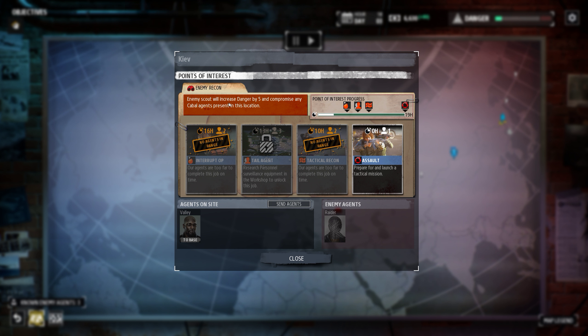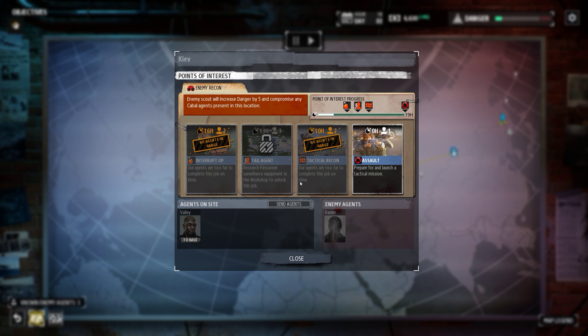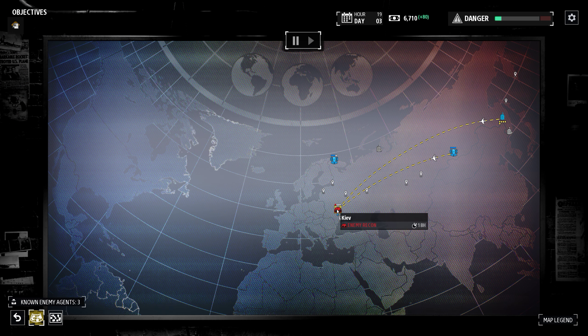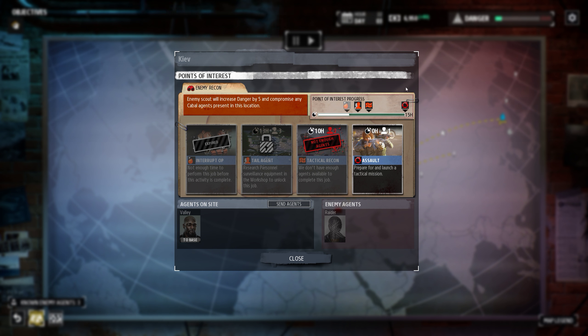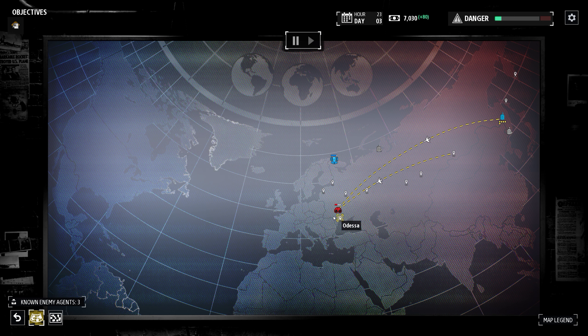Enemy scout will increase danger. No agents in range — let's send both of them. 19 hours, we have time. Send both agents. Okay, Godiva is doing something again. We don't know anything about Godiva for now. That wasn't all that useful frankly.